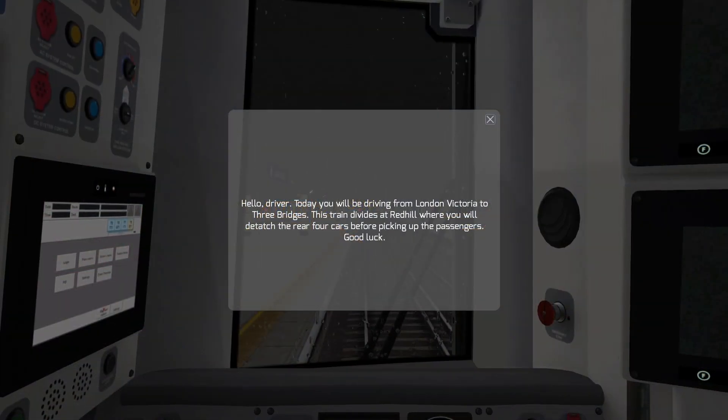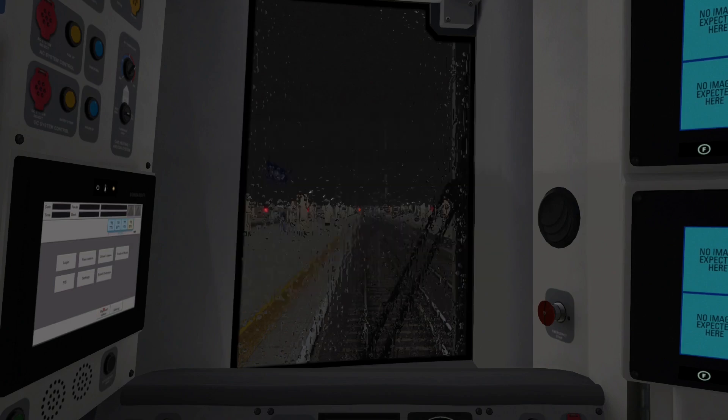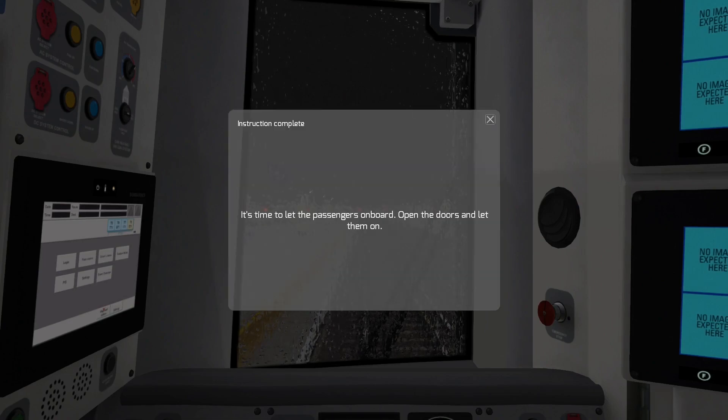The scenario briefing says: today you'll be driving from London Victoria to Three Bridges. This train divides at Red Hill where you will detach the rear four cars before picking up passengers. I wonder - what if there are passengers on those cars? They'll figure it out. It is raining in the station again. I've already opened the doors, thank you.